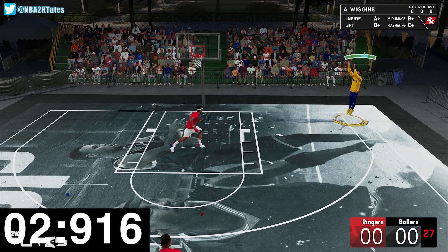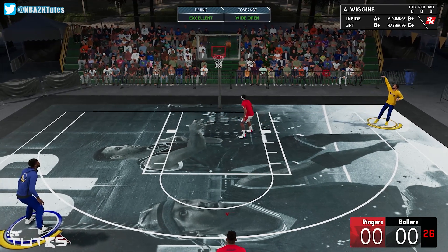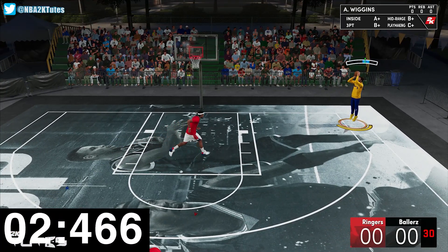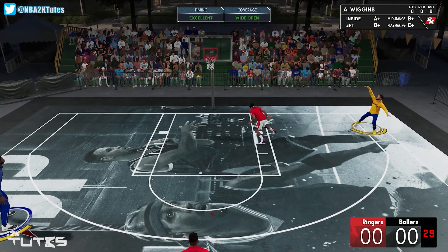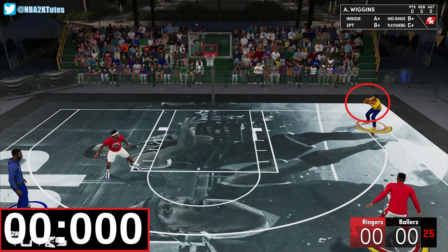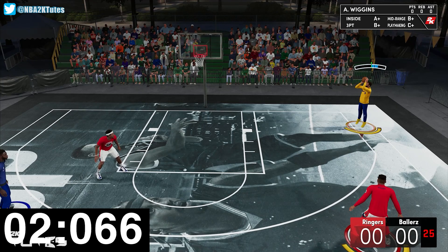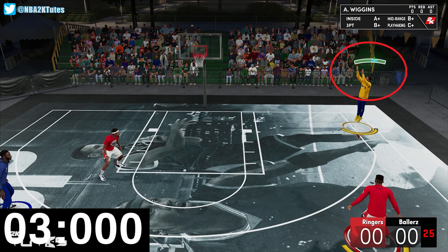Now for the test, we'll have two passers: one with Hall of Fame dimer and one without the badge. We'll take 20 shots each player and get the average on how long it takes for them to green a shot. For the timer, we will start right at the moment the player touches the ball, because there could be a chance that the badge gives a faster catch and gather animation, so we need to cover that as well.